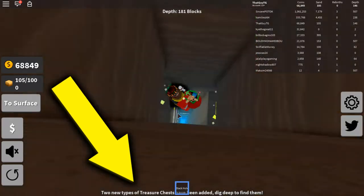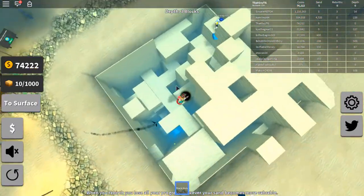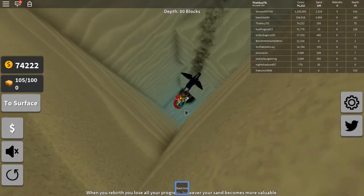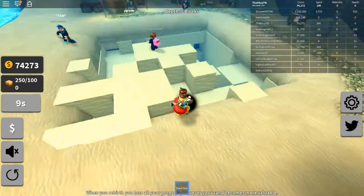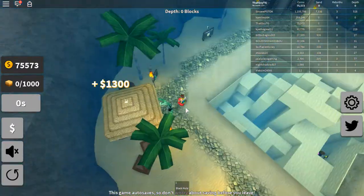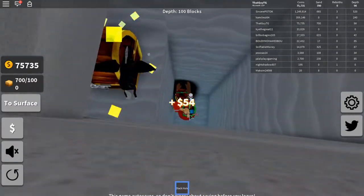Remember, the link is in the description to enter that giveaway. I think eventually we're going to get the infinite backpack as well because this is just not enough. I don't know where the sand is coming from but we're getting sand ridiculously fast. To the surface - what I'm going to need to do is just keep dropping down the hole. I won't equip it while moving or I'll keep falling down these holes. Let me sell that and drop down a massive hole.